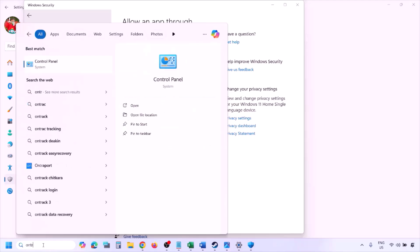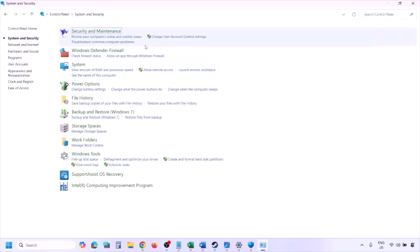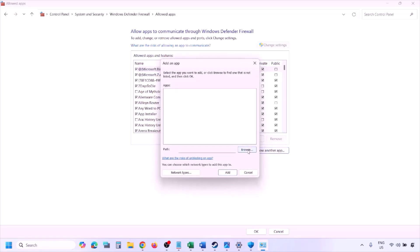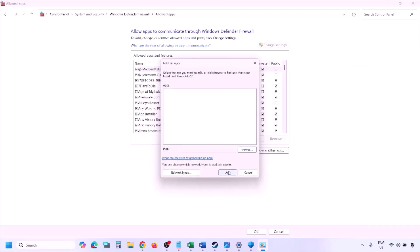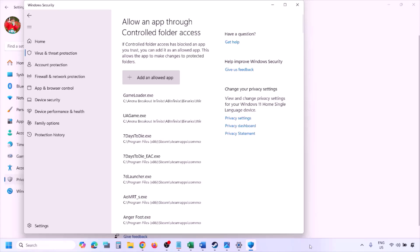You can do the same thing in the firewall. Type in Control Panel in the Windows search box, go to System and Security, then Windows Defender Firewall. Click on Allow an app or feature through Windows Defender Firewall. Click on Change Settings at the top, then click on Allow Another App. Click Browse, go to the game installation folder, open the game folder, select the game exe file and click Open. Once the game is added, click Add, then click OK, and launch the game and check.